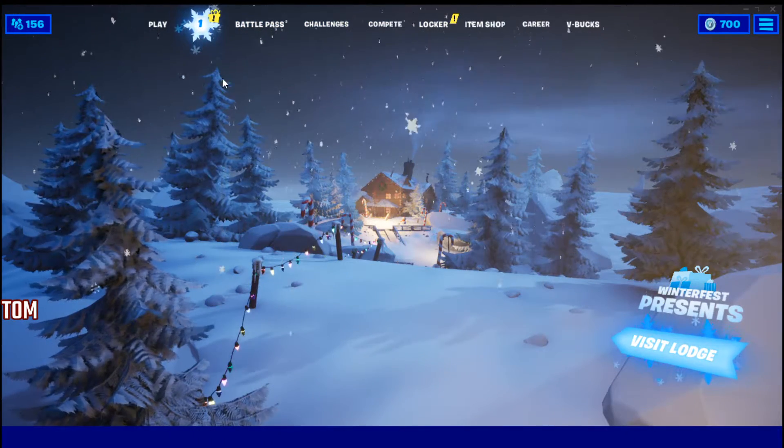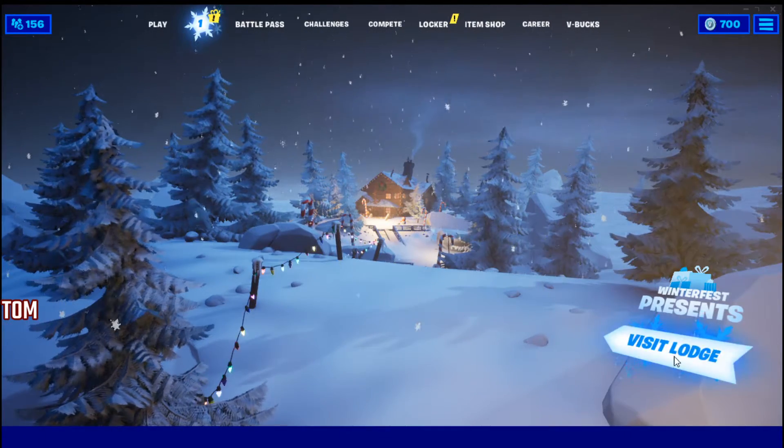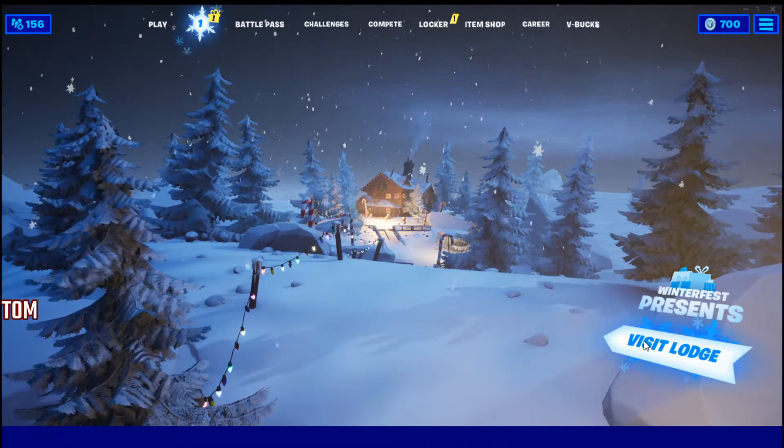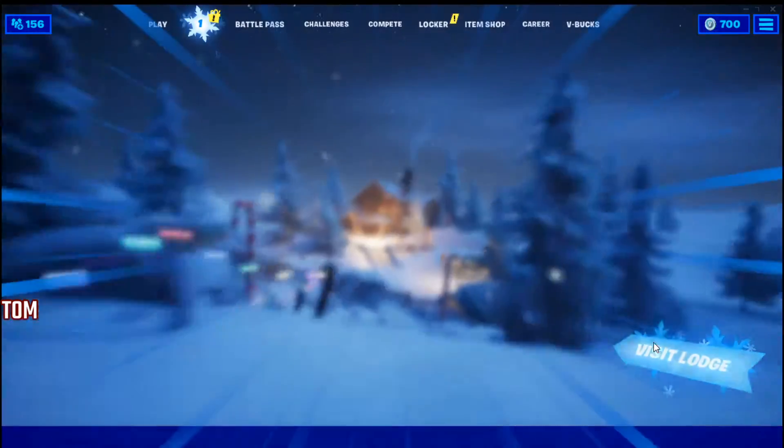Now there's different ways to get this. You're going to go to the Winterfest Presents, then go to Visit the Lodge and click right here. You can do this on controller too — I've done it on my PlayStation. I have not done it on my Xbox, but I'm sure it's the exact same way. You're going to click in the cabin.